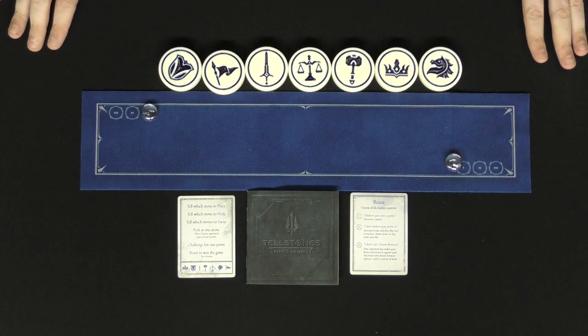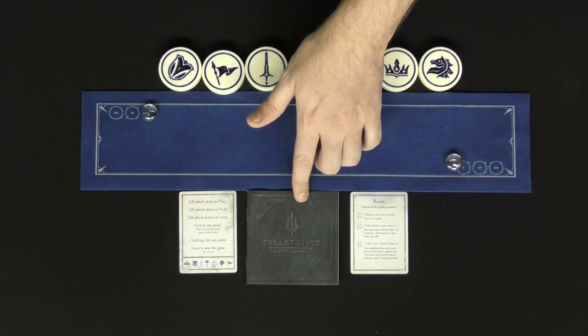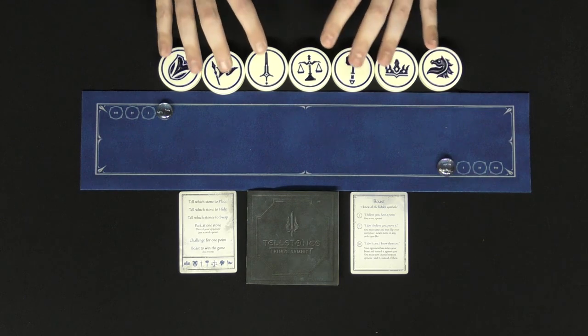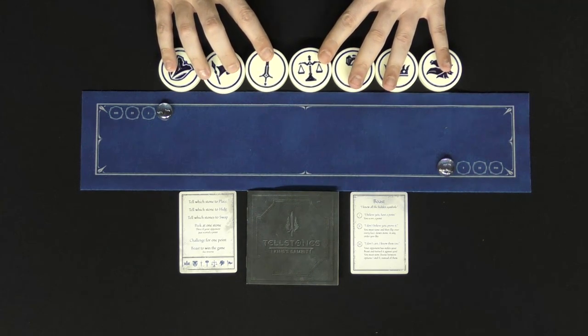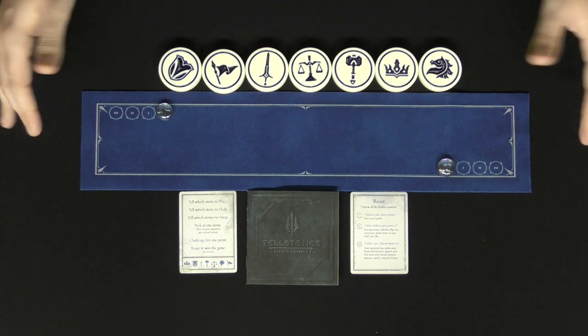This is everything that comes inside the game. You're going to get two player references, the rulebook for the game, two scoring stones, and seven of these pucks — the tellstones. And that's pretty much what you're going to get in the game.